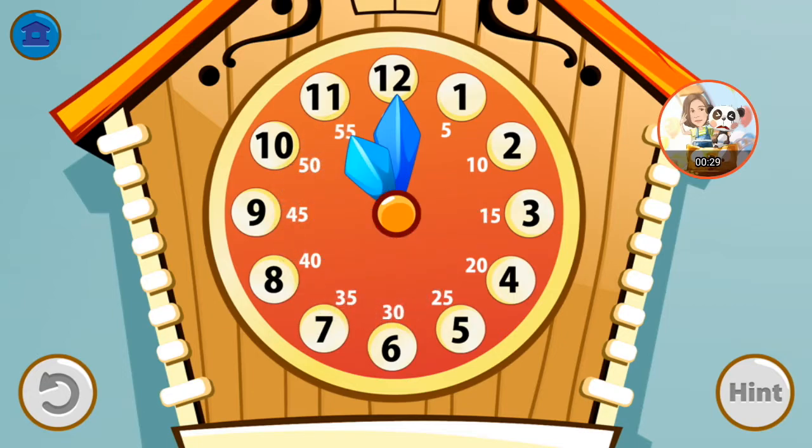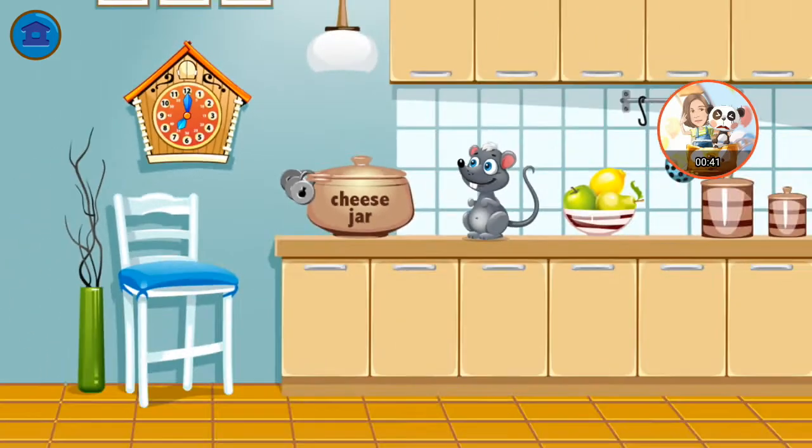Turn the arrows to 10 o'clock. Set the time to 7 o'clock. Take the key and unlock the jar. There are only two locks left to open.